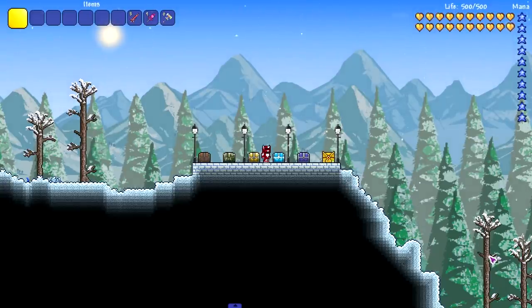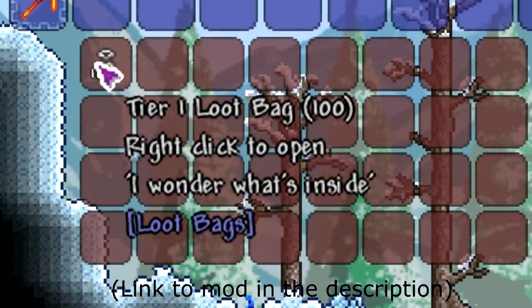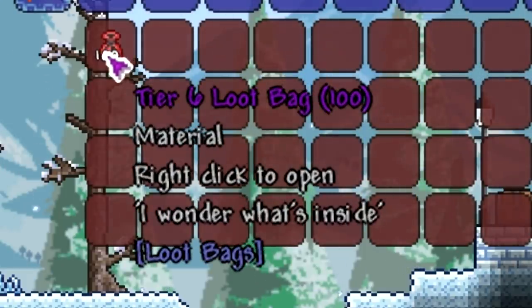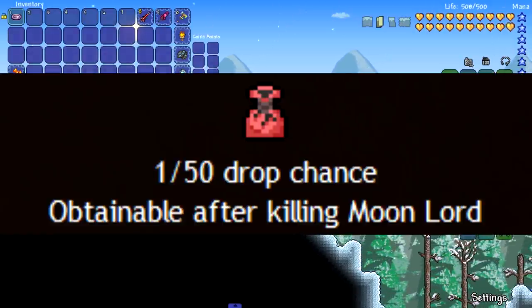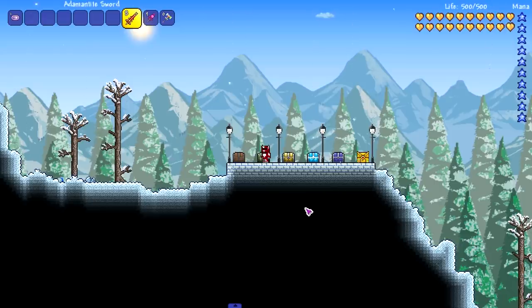You may be like, 'Game Raiders, what do you mean each loot bag?' There's not just one loot bag — there's six different tiers all added in from the Loot Bag mod. It's just called Loot Bags, plain and simple. As you can see: Tier 1, Tier 2, Tier 3, Tier 4, Tier 5, and Tier 6. All of these loot bags are obtained after a certain point in time and you randomly get them. Tier 6 is post Moon Lord, or around Moon Lord.